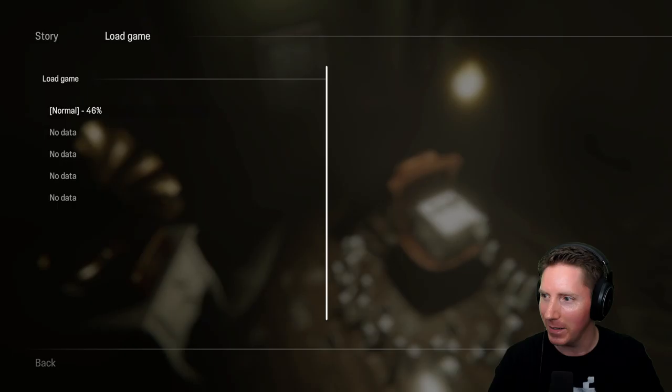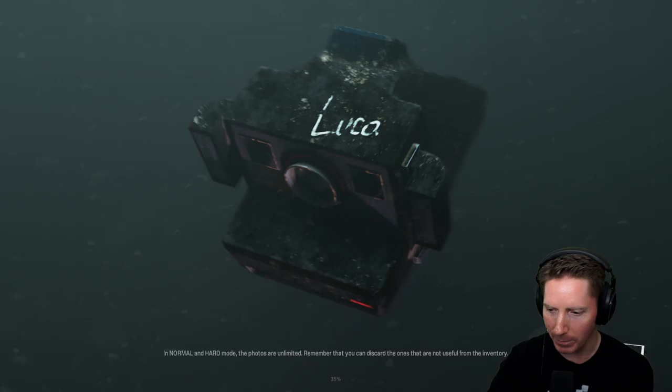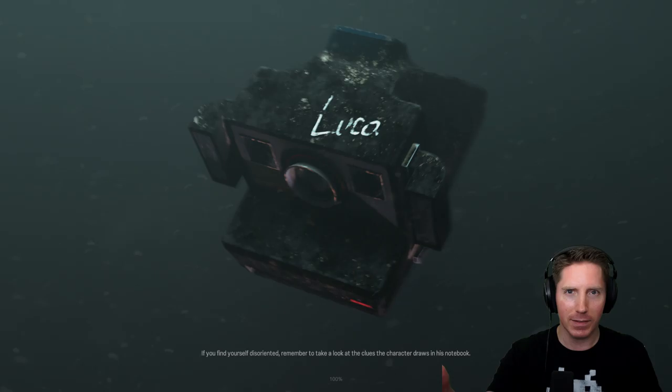I briefly mentioned it, but we do have this camera that's related to a lot of these rituals and things, and we need it to kind of solve some of the puzzles. Oftentimes, if you don't know how to progress, you probably need to use the camera to solve the next thing they're looking for. It also gives you a little hint on the bottom. In normal and hard mode, the photos are unlimited. You can discard the ones that are not useful from the inventory. If you see a clue, you can actually just take a picture of it and use that to remind yourself later.